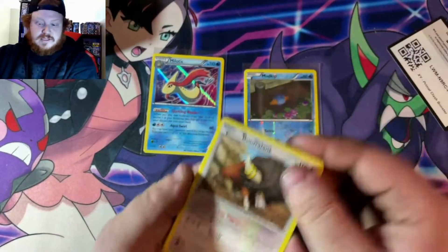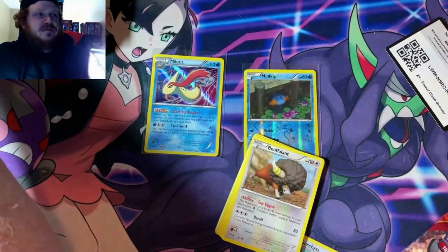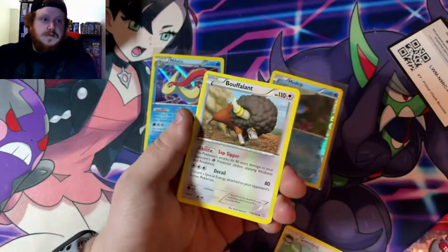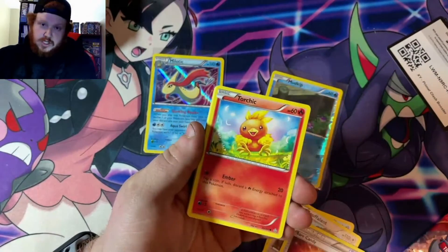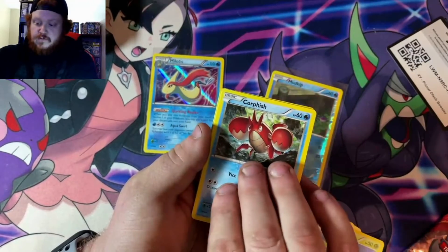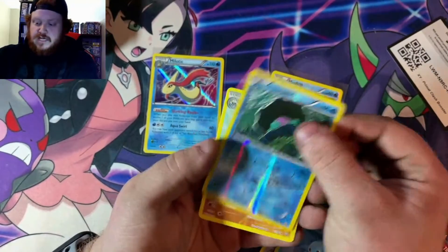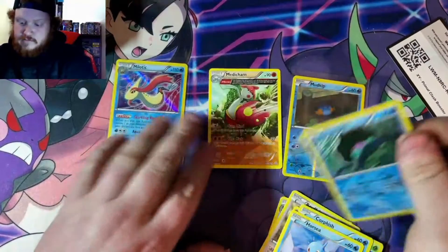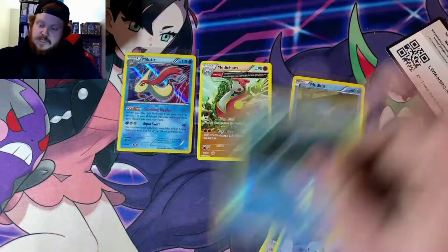I'm trying to get it so my hand's not shadowing in there. Bewear Lamp, Rare Candy, a Torchic, Merill, Surskit, Corphish, Corsola, Clampearl Reverse Holo, and a Medicham. So yeah, not too bad. One pack left.